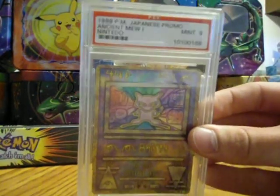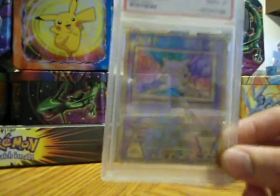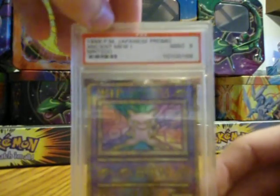Here's an Ancient Mew 1 mint 9 — it's actually the Nintendo version. There were three versions of the Japanese Ancient Mew: Ancient Mew 2, the error version, and the corrected version. This is the second rarest one; the corrected version is a little more rare. I'll take $80 for this one.